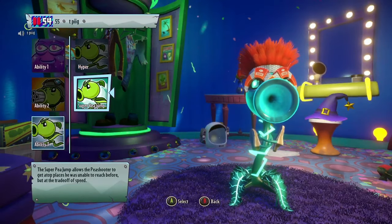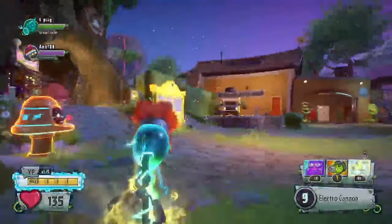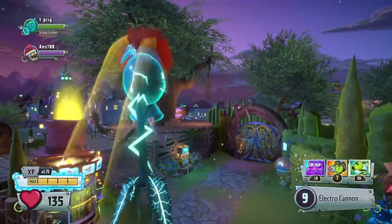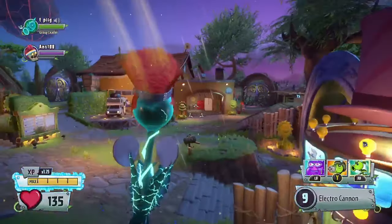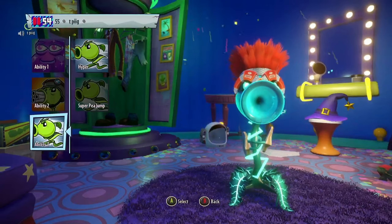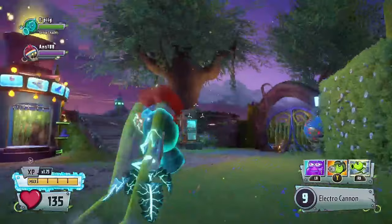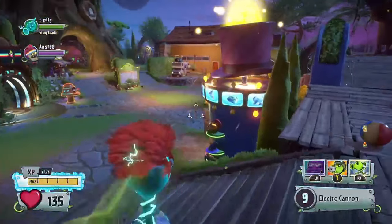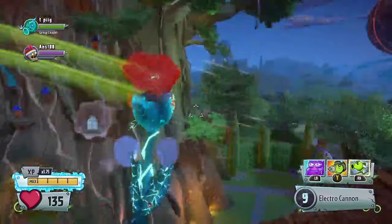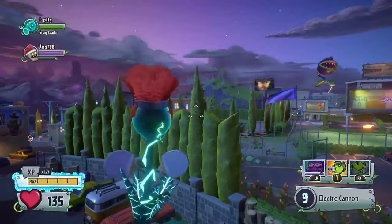I know this video is about Bean Bombs, but I want to talk about the Super P-Jump because it's an alternate ability that lets you jump higher with the P-Shooter, which sounds useful on paper, but you don't get the nice movement speed that the Hyper ability provides, so it's just a direct downgrade. You could jump a lot higher than regular Hyper, but there's something you can do with Bean Bombs and regular Hyper that allows you to jump really, really high — Bean Jumping. So Super P-Jump is literally useless if you know how to Bean Jump. There's no point using Super P-Jump when you could just use Hyper with Bean Jumping. It's awful — don't use it.